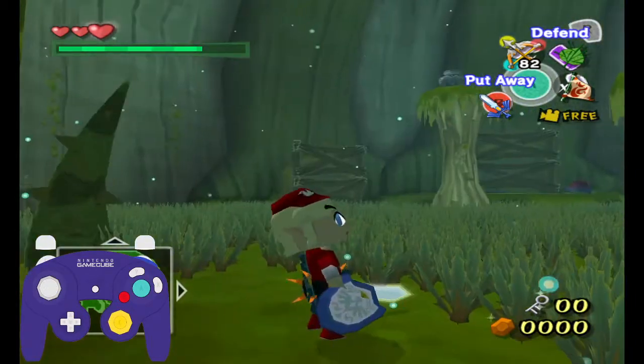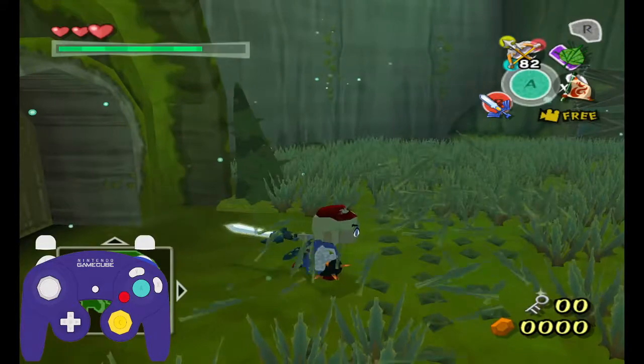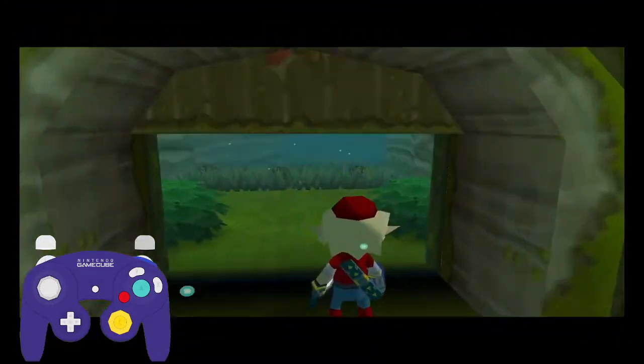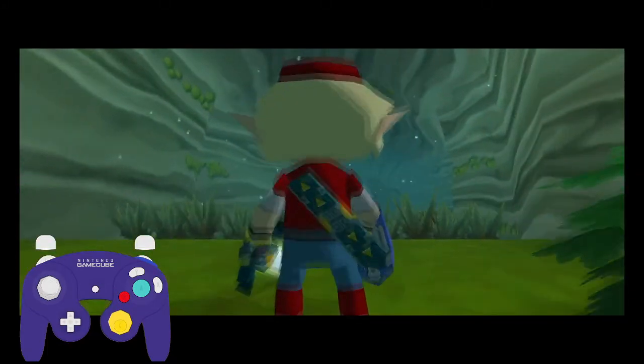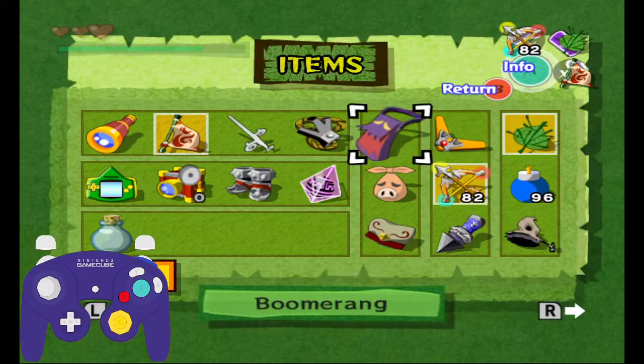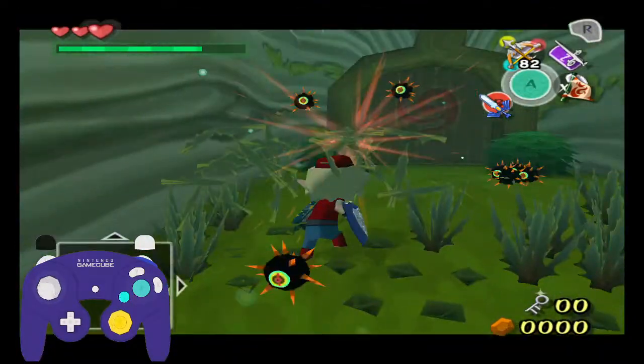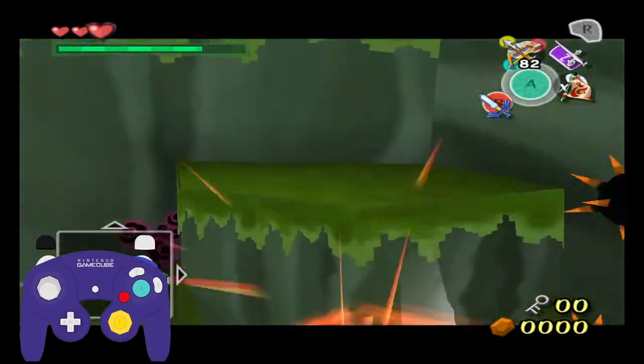Let's say you're doing Wind Waker Randomizer and you don't find the small key after clearing this room. Odds are you're going to want to do basement skip, especially if you don't have Boomerang, which you will probably be in that situation a handful of times. So I'm going to show you how I do basement skip in Forbidden Woods.